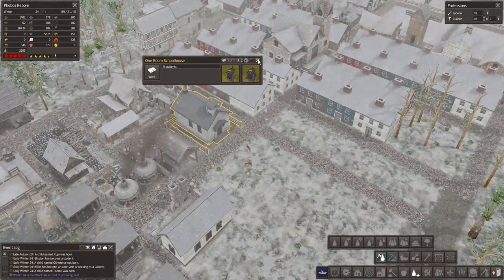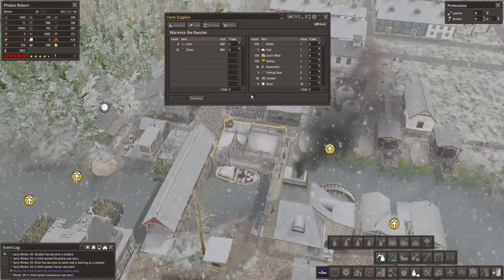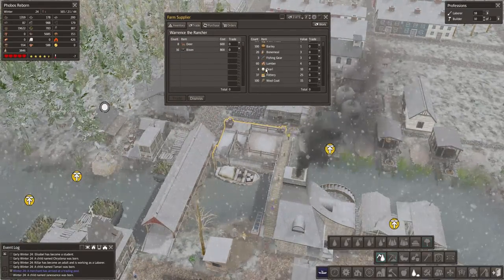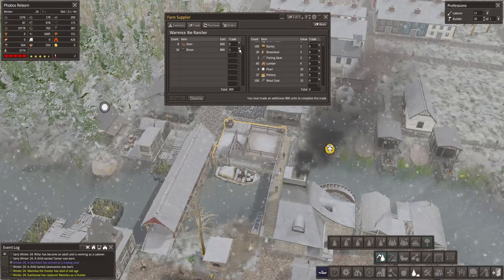Let's give you a person working in here. Another trader — deer and bison. You're offering me bison again, huh? How nice of you is all I'm gonna say.